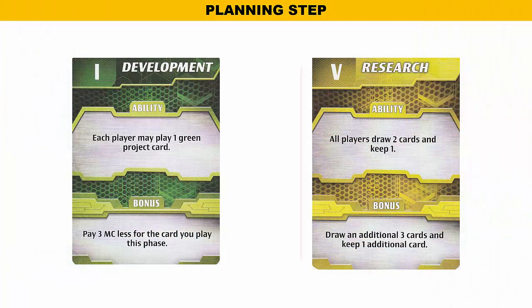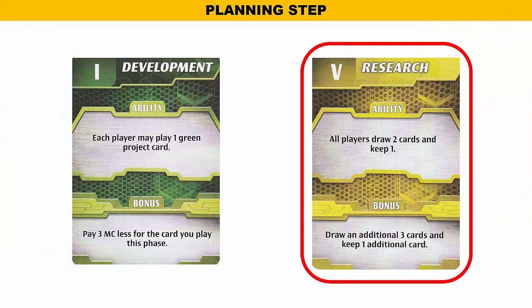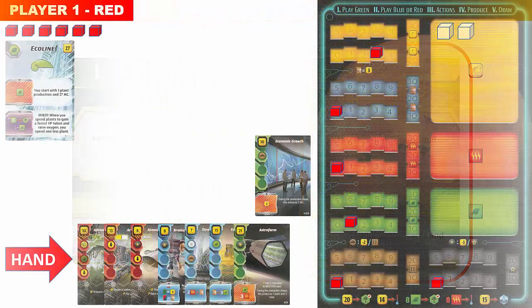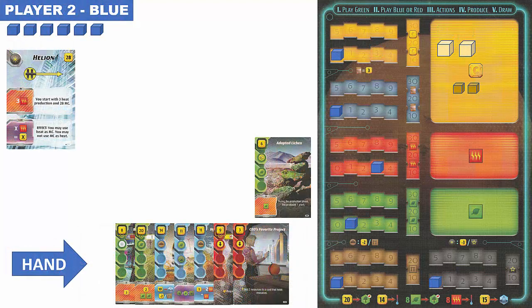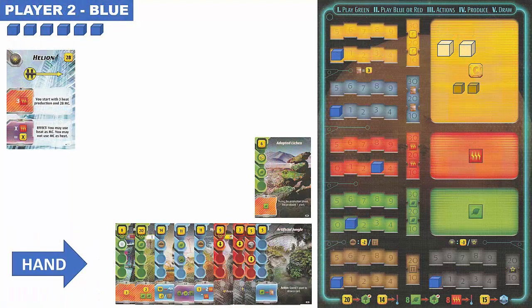That completes phase 1. Players now proceed to the research phase as indicated by the yellow phase card. Each player will draw two cards and keep one. Since player two played this phase card, they get the bonus of drawing three additional cards and keeping one — in other words, drawing five cards and keeping two. The discarded cards are placed face down on the discard pile. Player one draws two cards and keeps the blue fish card. Player two draws five cards and keeps the red bribed committee card and the blue artificial jungle card.